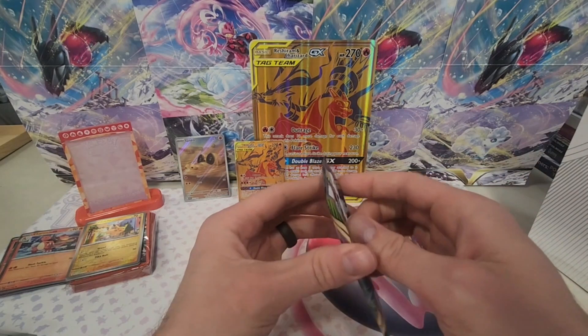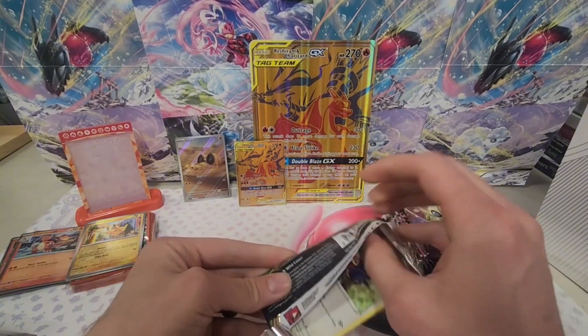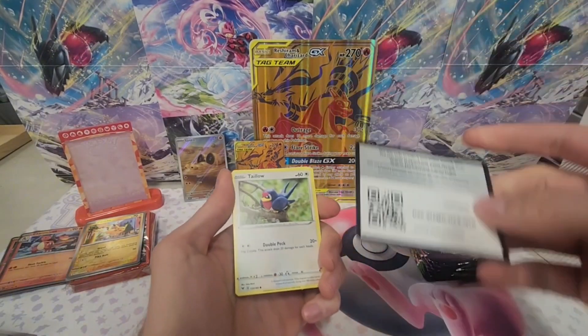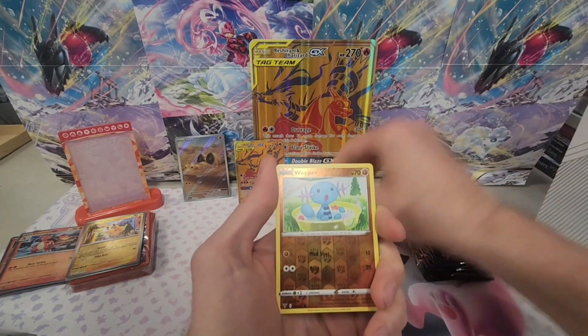I pulled the Chonkachu one time, but it's just a fun set. It was kind of the set that brought me back into Pokemon in 2020 when things were going crazy. It doesn't have alternate arts, it doesn't have trainer galleries, but it does have amazing rares, and it has rainbow Pikachu, even just in a regular main set.